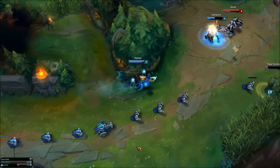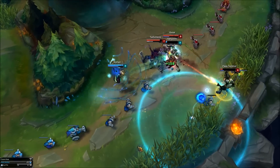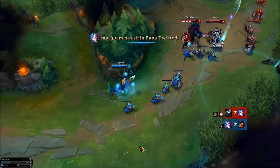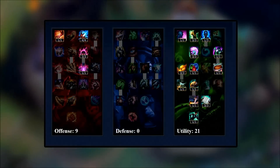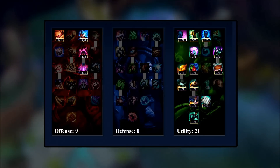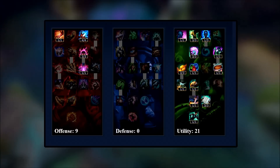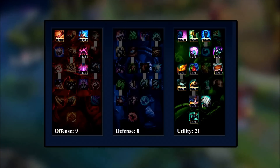There are two possible mastery setups for Nami. Make sure you pick in correlation with the rune section — if you picked AP runes, pick AP masteries. The first is for AP utility Nami: 9/0/21. This gives a little cooldown reduction and AP start game to really give Nami some bang for her buck. This is for those Namis who want to burst down enemies and harass heavily while still getting the benefits of the utility tree.